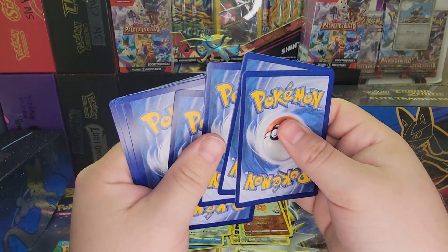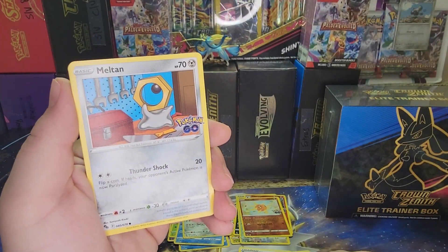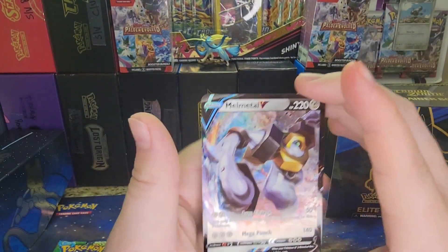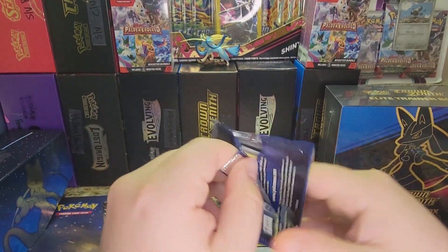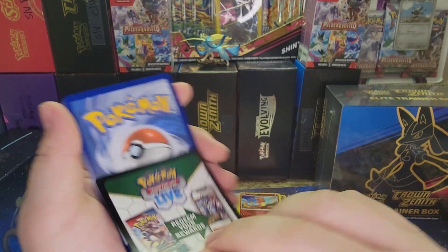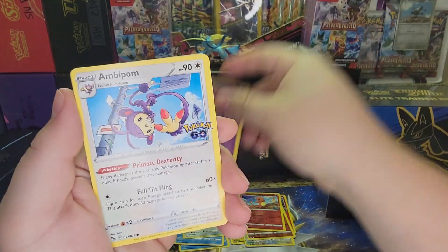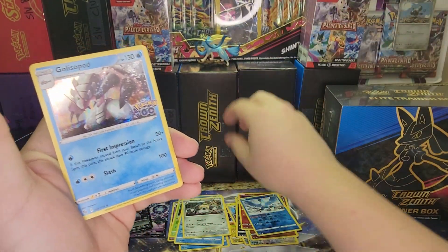Code Card, four to the front. Energy, Rare Candy, Wartortle, Candela, Meltan, Eevee, Pikachu, Squirtle, Eberle, Charmander Reverse — there we go, there's another hit — and a Mel Metal V. We only have two packs left. Even though we're getting Holos every single time, I still think Crown Zenith is about to go off. Four to the front, Energy, Lunatone, Rare Candy, Unfeasant, Natu, Ambipom, Slowpoke, Beaverail, Spinarak, a Reverse Articuno — not bad — and a Glycipod Holo.